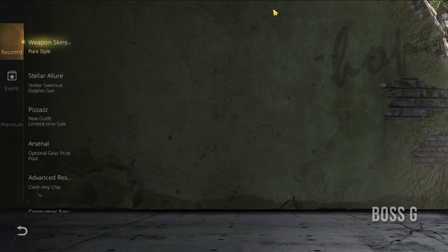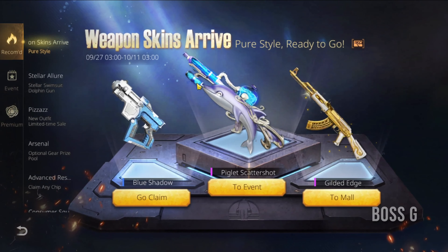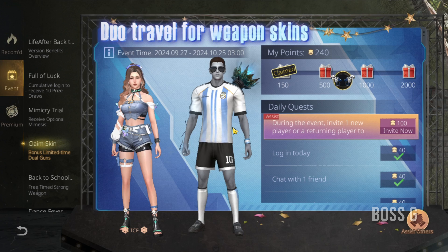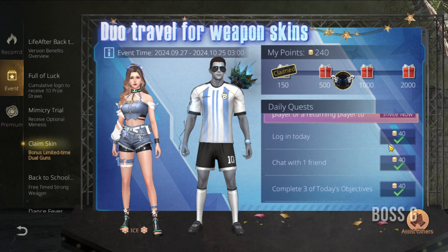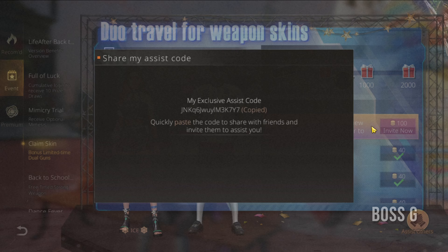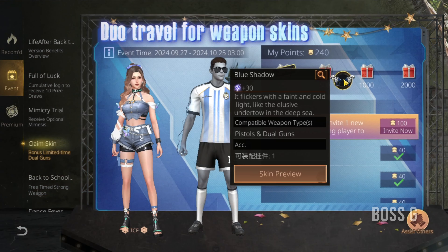From the first page in the Training section, invite a friend as your partner and complete daily quests to earn coins. After reaching sufficient coins, both of you will receive a permanent skin that you can equip on pistols or dual pistols. You can get bonus coins if you invite a new player or a returning player as your partner.